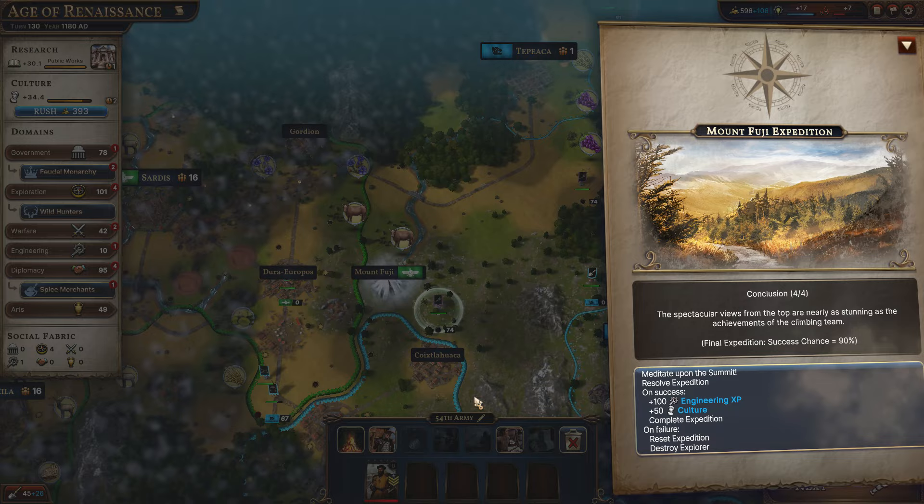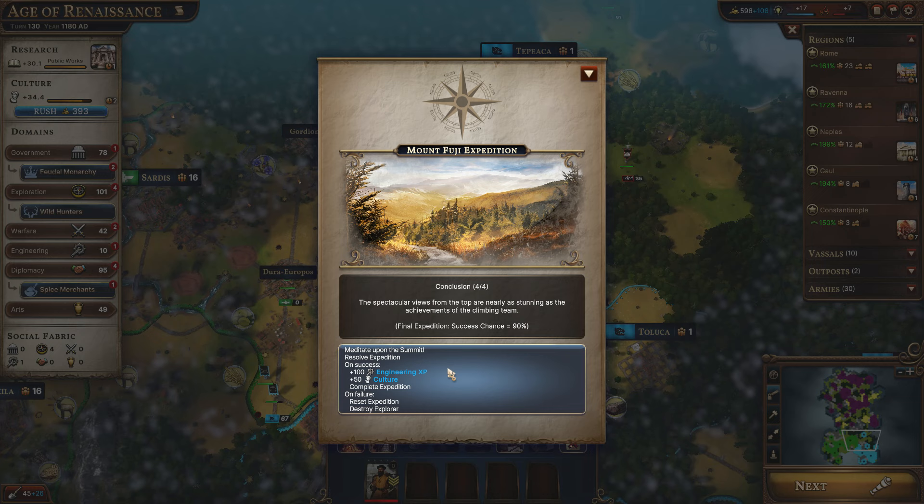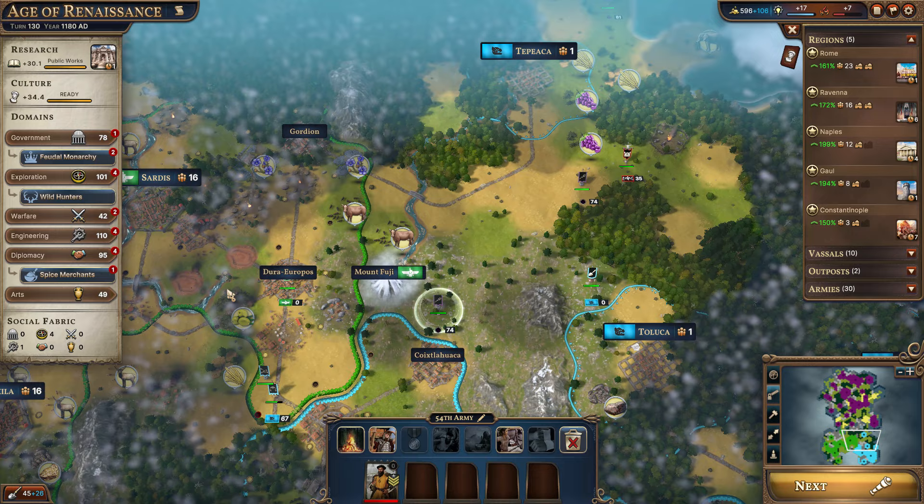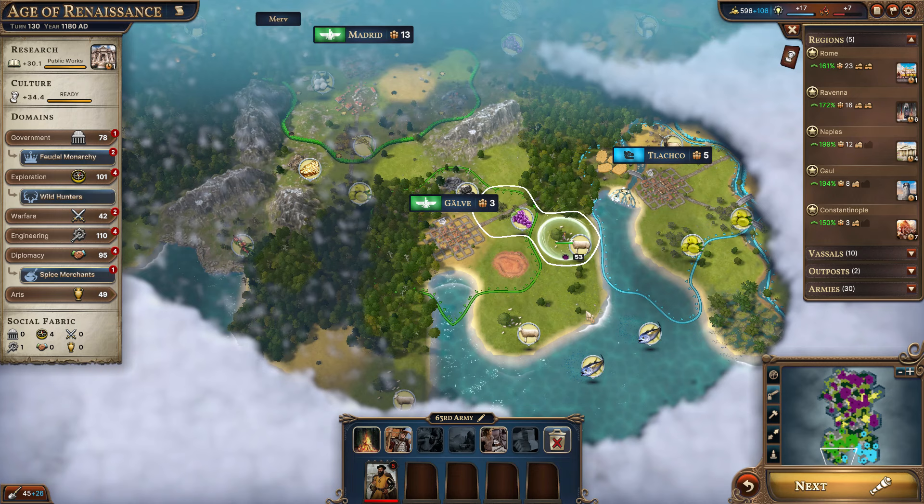Let's go ahead and continue with the Mount Fuji expedition — this is the conclusion. Ninety percent chance of success, you'd think we would succeed. This is 100 engineering XP and 50 culture, so we'll use that engineering XP right now as soon as we finish moving all these guys here.